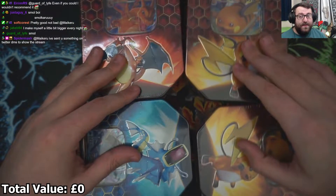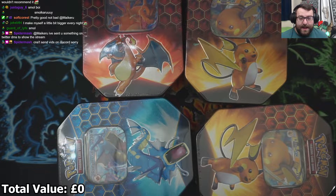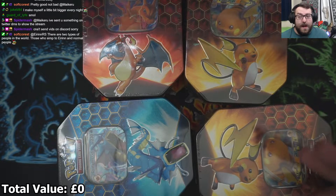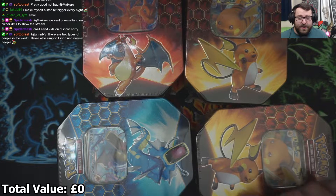What we have here is the Charizard, the Gyarados, and the Raichu today. Normally I don't bother buying the Charizard because it's more expensive, but they were doing deals on Black Friday — like all three. So I managed to pick up a couple, one of each, and they worked out at £30 each. I normally spend £32 each for the Raichus.